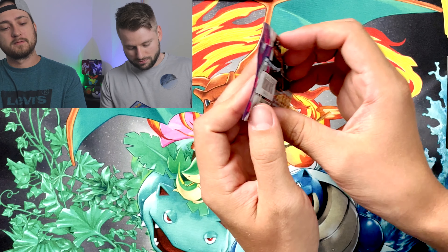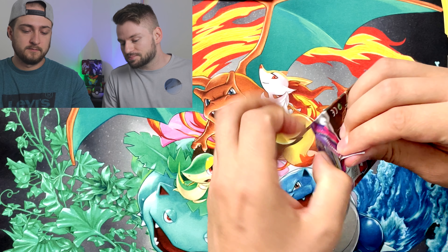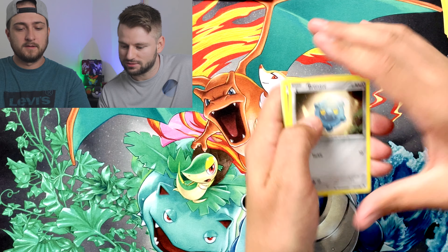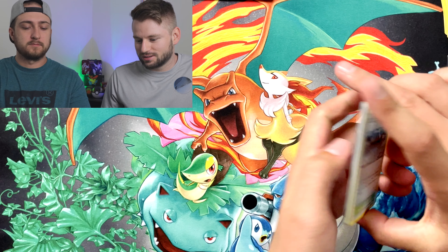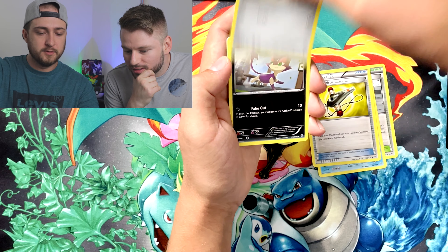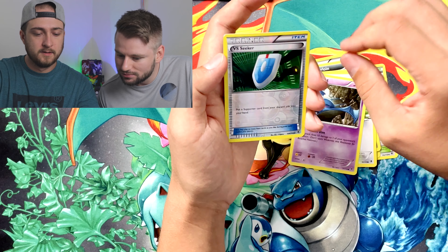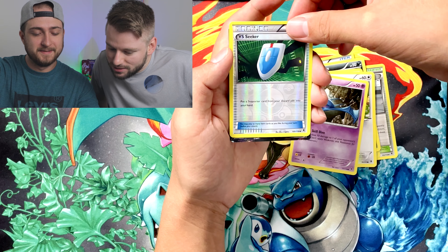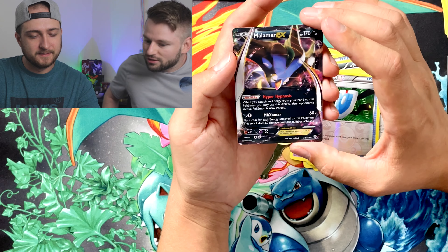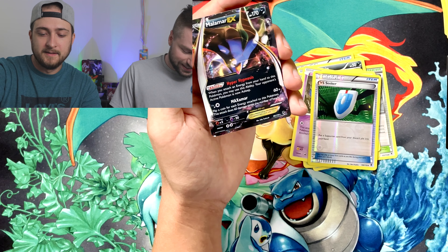Alright, next pack — this is Phantom Forces! That's our first Phantom Forces. Oh yeah, we've never seen that before. I didn't even know that existed! Code card. Let's do it — I got a good feeling. Kingler, Bronzor, Swinub, Zubat — I like that one, that's cool. Whoa — what is this?! Malamar EX! I've seen this Pokémon before. The card is sick — it has like a galaxy in the background. That's an EX — heck yeah, awesome!